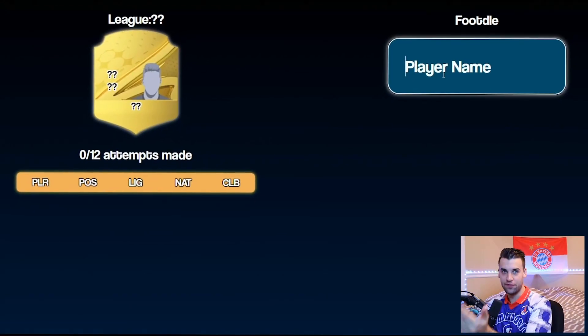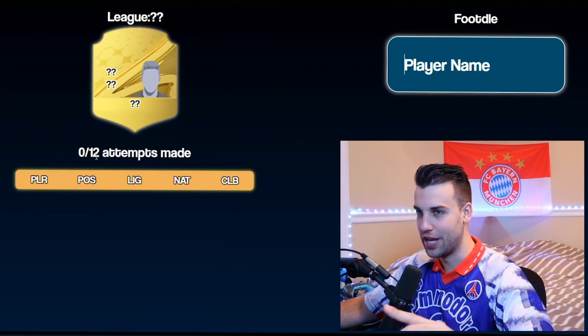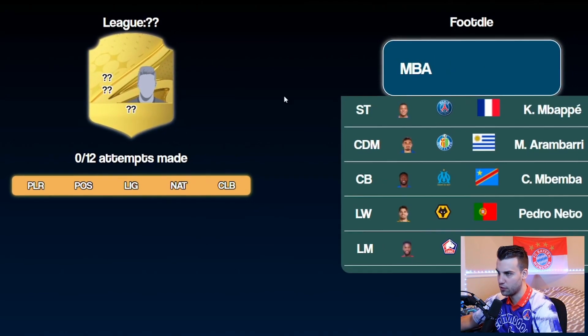Our first challenge - in order to reveal the physical stat, I have to win a game of footel. As you can see, we have 12 attempts, but I'm gonna make it more challenging - only 10 attempts. I'm wearing a retro PSG shirt, so I'm just gonna do somebody for PSG. I'm gonna go Mbappe.